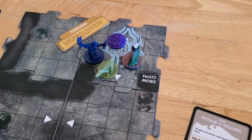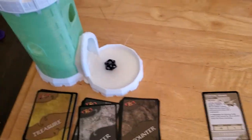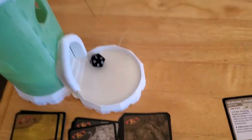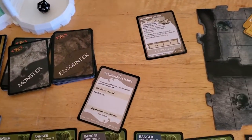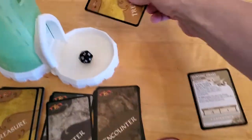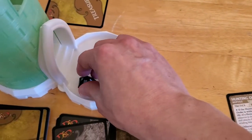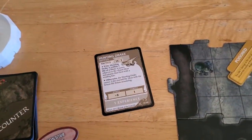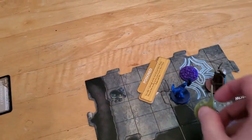We're going to first attack the Hunting Drake — it has an AC of 14. We'll roll the dice and drop it in. We got a 3, so we'll go ahead and re-roll. And that's better — 18. So we hit the Hunting Drake with our re-roll, taking it down. The Hunting Drake is now off the table, and that means we get a treasure for killing it.